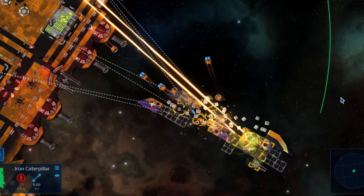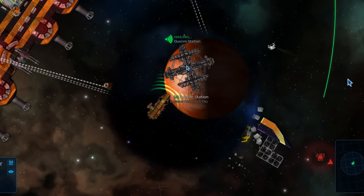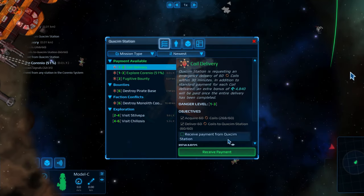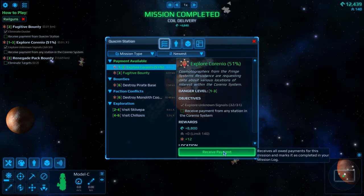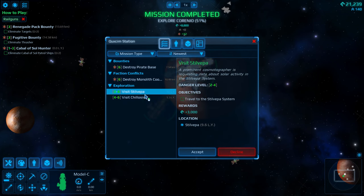Want to commit war crimes? Salvage the enemy vessel with the crew still inside. Maybe this game is like RimWorld after all. There are a few other mission types that don't involve killing things, such as material delivery, exploration, and making contact with new stations. We call these side quests — because when you have the option to kill, why would you do anything else?